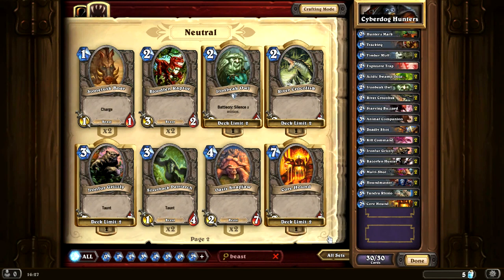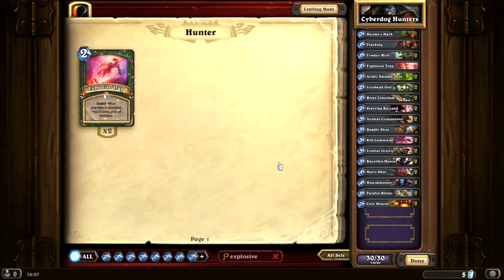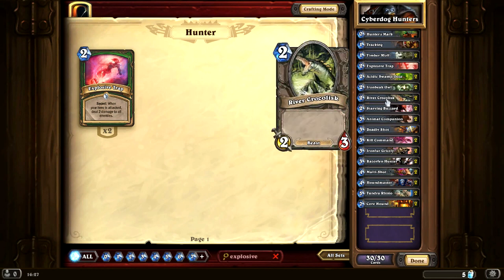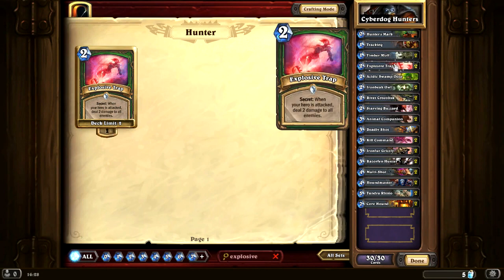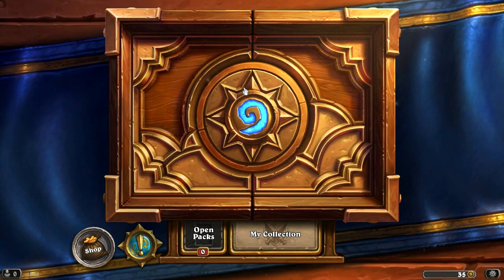Now I want to get our other Explosive Trap into this deck. We've already dropped Tracking down to one and Hunter's Mark down to one. We could get rid of Deadly Shot, although it's a great catch-all that catches a minion we're unable to deal with. Let's drop down to one Swamp Ooze and bring in the Explosive Trap. Tracking helps us find the cards we need. I'm pretty happy with this deck, so let's head over to Play Arena and get another opponent under our belt.